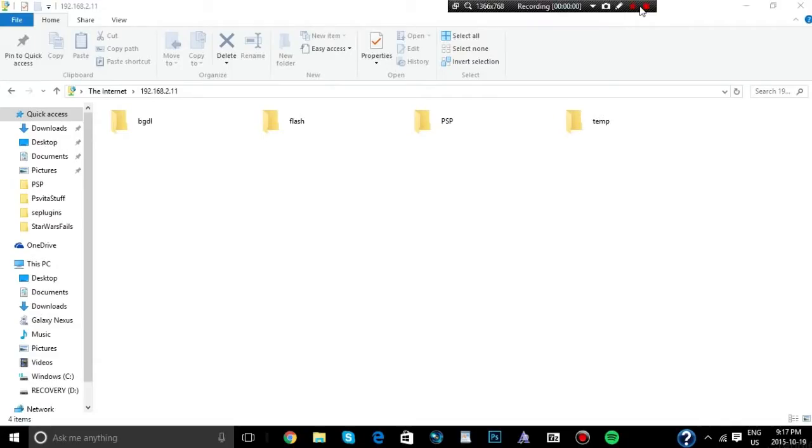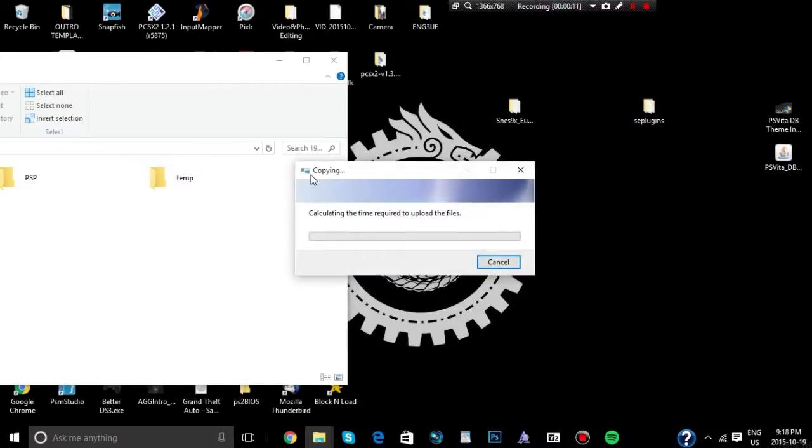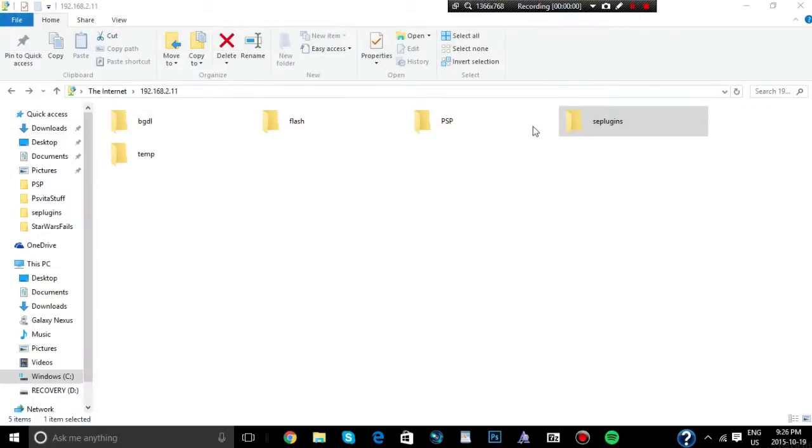Alright, so once you're connected you should see a folder structure. All you're simply doing is grabbing that SE Plugins folder you made before and copying it over. It will take some time depending on your internet speed, so I'm going to skip to the part once it's done transferring. Once done, you'll end up with your SE Plugins folder there.